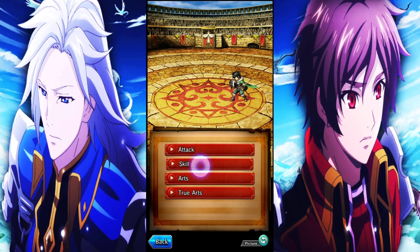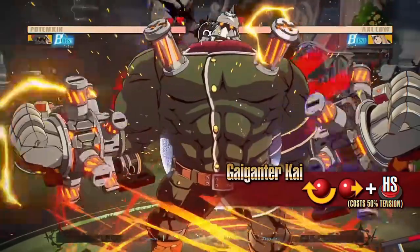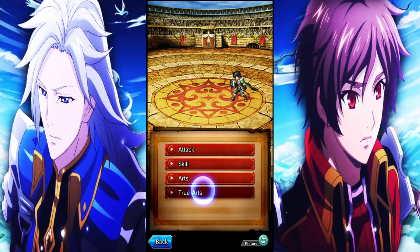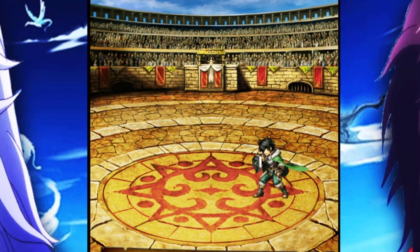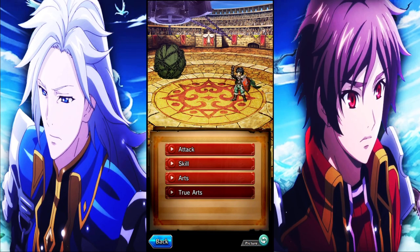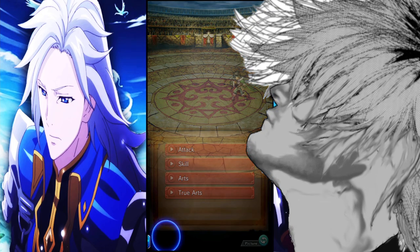I actually didn't even know he did this animation because I never see it. The ones I mainly see are of course the skill animation, which actually looks really nice. His art animation reminds me of Potemkin's super attack in Guilty Gear — god I hate that move. And then his true art is of course the raid shield. I've never noticed this before — he puts you in like a ball and then into an iron maiden. That's actually pretty cool, a lot of detail for a free unit.